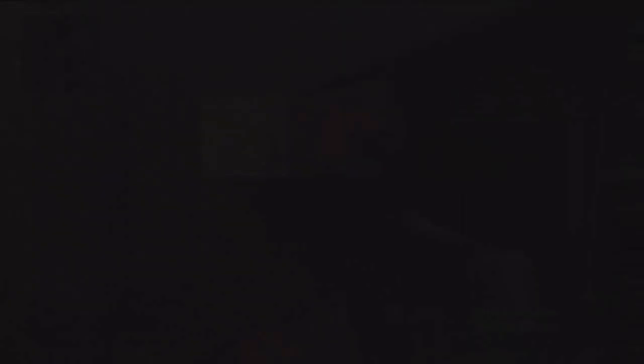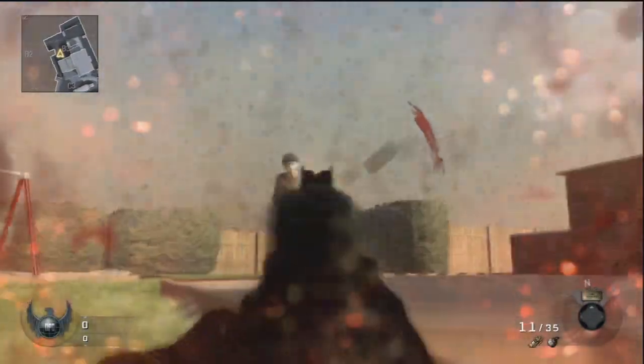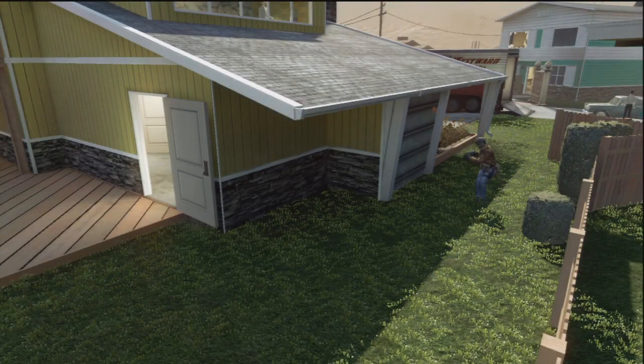A lot of people like to use claymores in Search and Destroy to get easy kills. You can dolphin dive over those and be fine. So if you're ever caught in a situation where you want to back up because you know the claymore is going to get you, try to force your instinct to do a dolphin dive, because you have a much better chance of surviving.